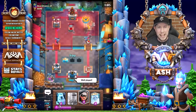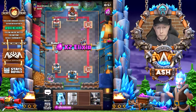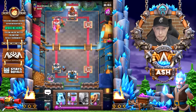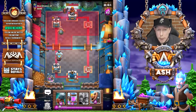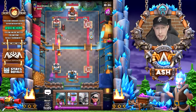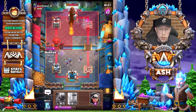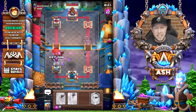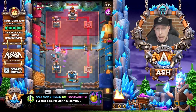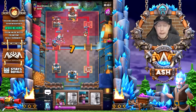What I'd recommend: focus on your win condition first. A common or rare win condition is generally better because you can request them more often. If you like Hog Rider, request Hog Riders, save gold for those upgrades, and then complement your deck using cards that are less level-dependent — like Skeletons, Tombstone, or Tornado — where the level isn't as important.